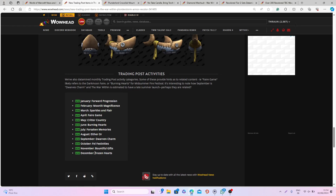One important thing to note: we were also able to datamine all the future main themes for each month of the training post. So the planning for the War Within is: Forward Progression in January, Moonlit Magnificent in February, Sparkles and Flair in March, Fair Game in April, Critter Country in May, Burning Hearts in June, Forsaken Memories in July, Either Or in August, Dwarven Charm in September, Fell Festivities in October, Bountiful Gifts in November, and Frozen Hearts in December.